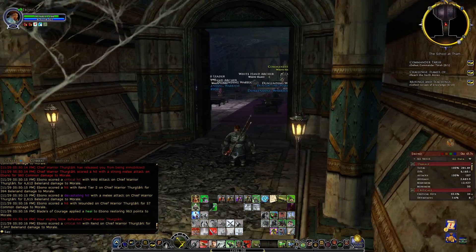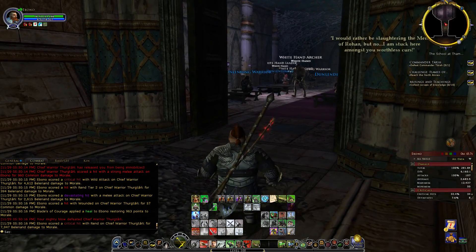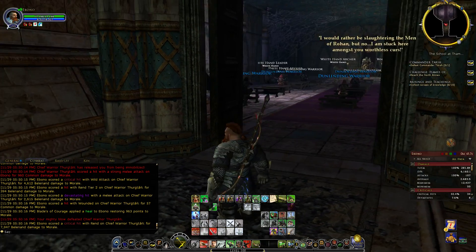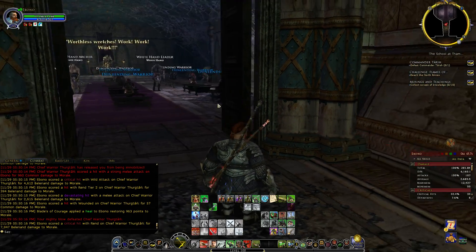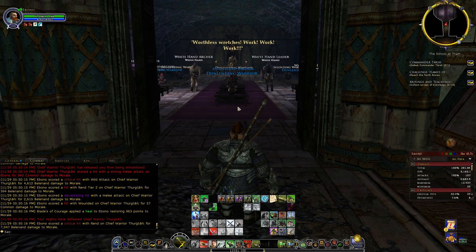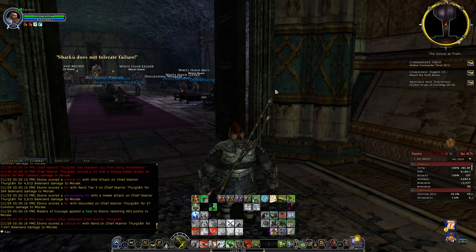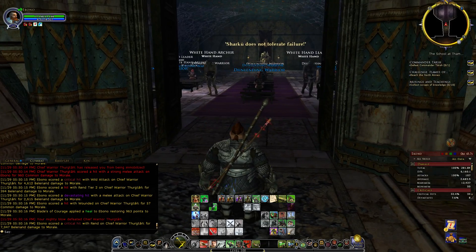Alright, so this is the boss room, and the challenge is: once you start the fight, the books on the side will burn and we have to save them. Normally you have one guy just run in, pull all the adds, run out, while the other two save the books. Or if you have enough damage you just go all in and AOE, and then do the books. Since we do this solo, we have to clear the whole room really fast — within 20 seconds. If you take longer than 20 seconds, the books will burn down.